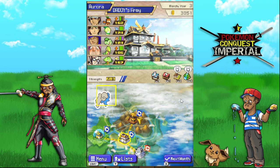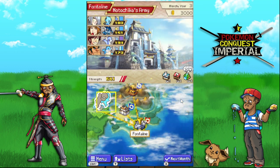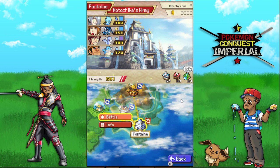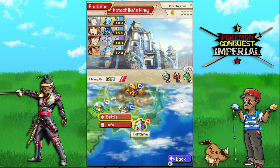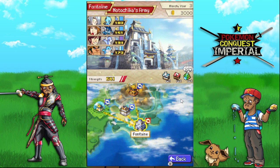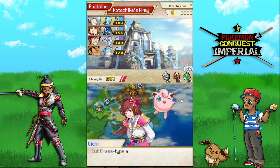I was looking at the score - there's a Carnivine of mine, and I don't know how much longer I'm using that until I gain the ability to find other Pokemon. Let's try to take out Fontaine. I don't know how it's gonna go based on what I already know about the stage, but let's see. It's home to lots of water type Pokemon, so fire type might find it hard. Grass type and electric type should be really useful.